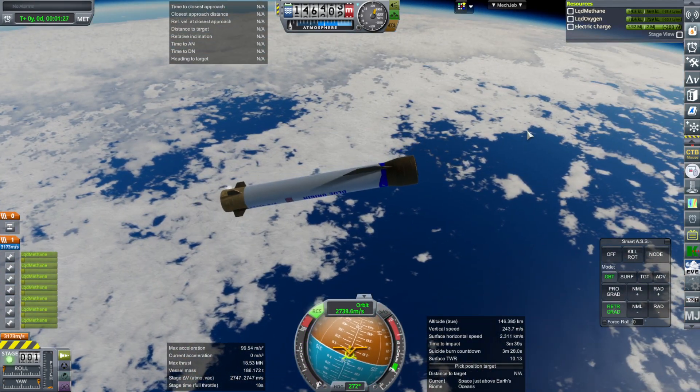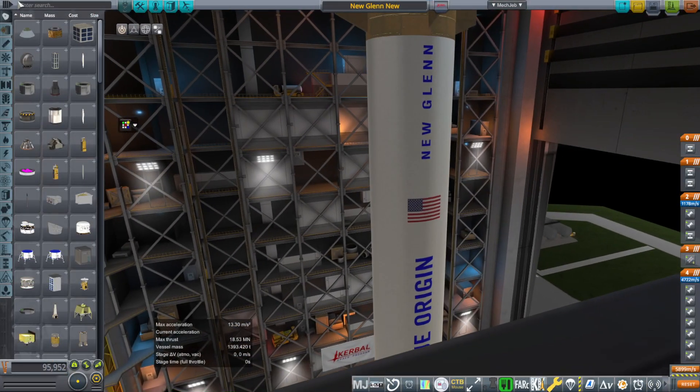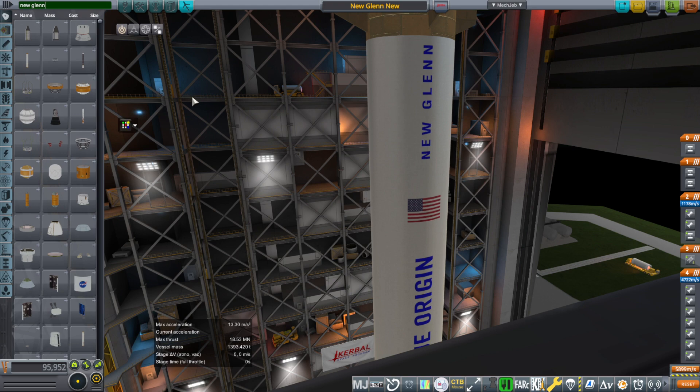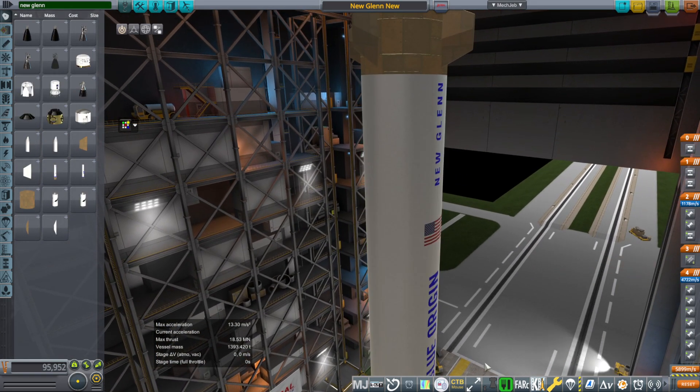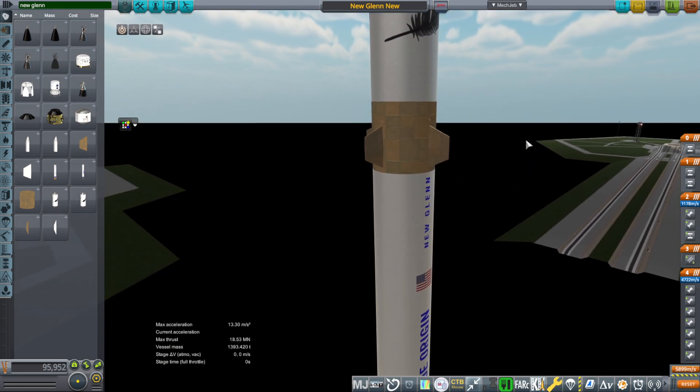So, there are two mods: the Real Rockets Pack, which will still have the fully white body version, and this standalone one, which I'll link separately in the video description. There are going to be two mods in the video description, and this one will come with the launch complex.